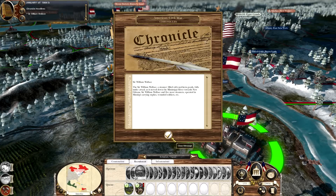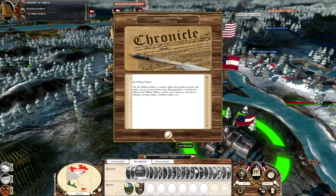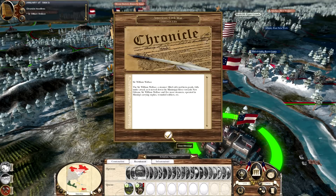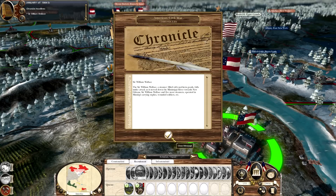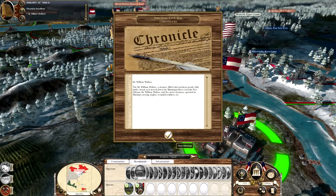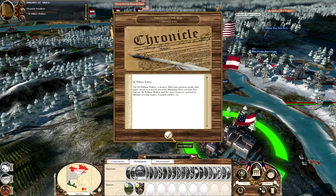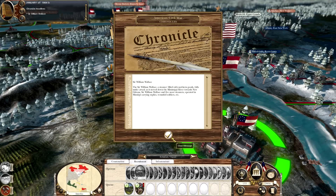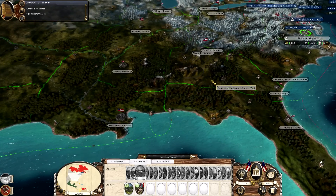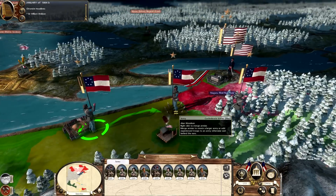We are now in January of 1864. In this month in the actual war, the Sir William Wallace, a steamer filled with northern goods, falls under attack as it moves down the Mississippi River towards New Orleans. Sir William Wallace and five more steamers operated in Mississippi carrying supplies, wounded soldiers, etc. It feels like unfinished text — but the point is to remind us that in this time period, even the heartland of the Confederacy was not safe for Confederate forces and supplies.